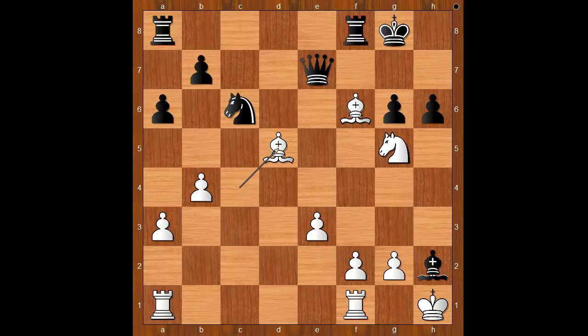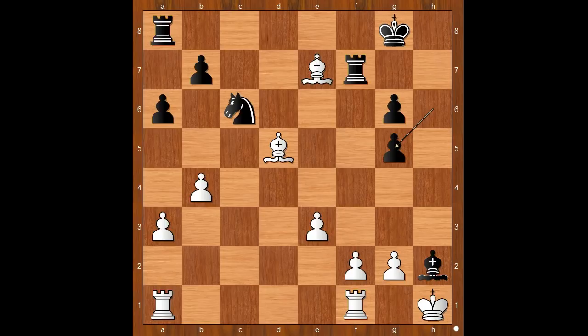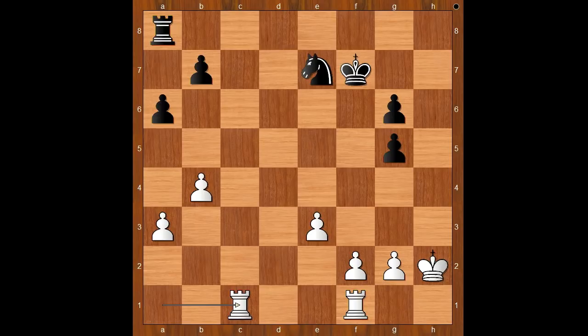Bishop takes queen now. hxg5. King takes bishop. Knight takes bishop. Bishop takes rook check. King takes bishop. Rook from a to c1. The dust has settled.